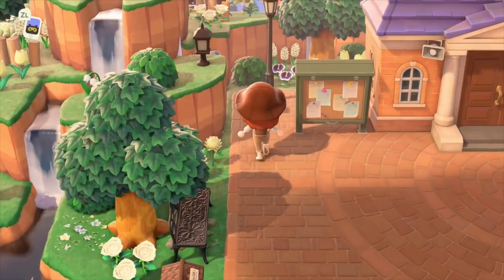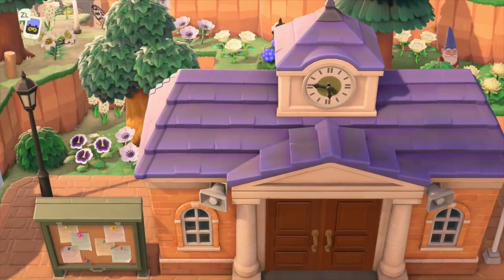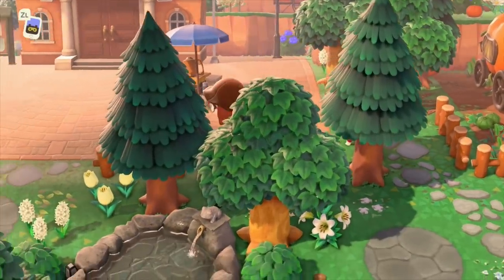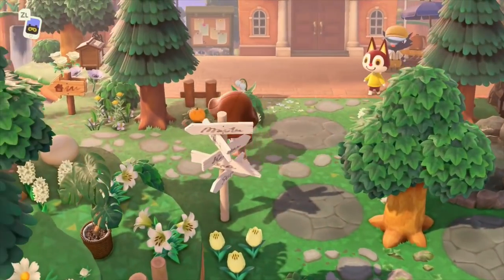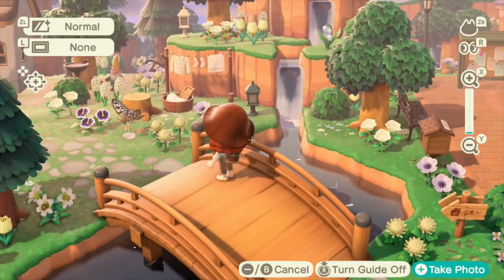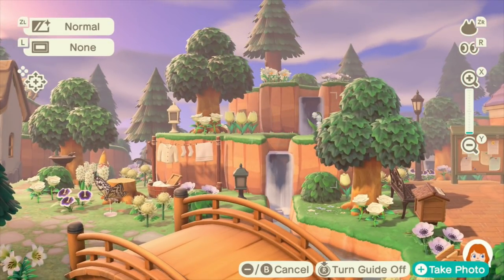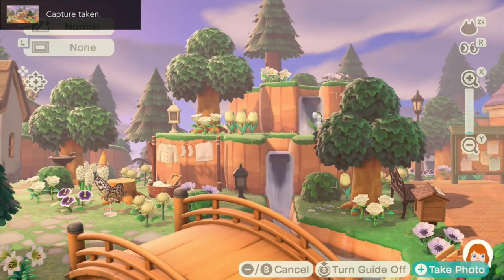The area around resident services was actually the first part of my island that I terraformed. I really enjoyed terraforming the back here — I really like the way it turned out. I think it's just really pretty. And then over to the left here is my house. I think this is a really nice area — it's the area that was visible from the seating area by the beach. This is the bridge I like to watch my villagers cross because I think it's very photogenic.